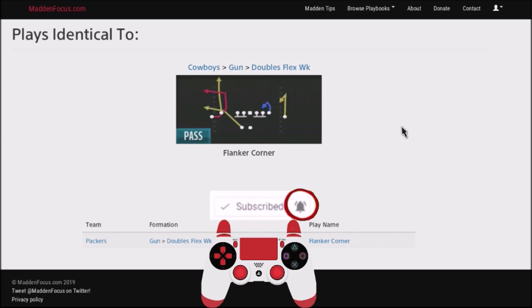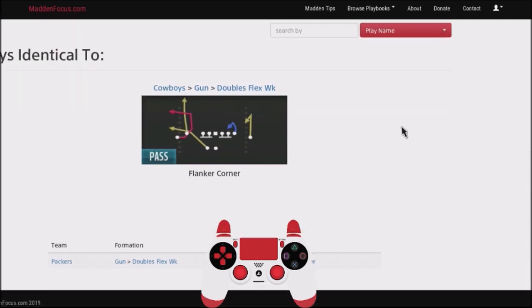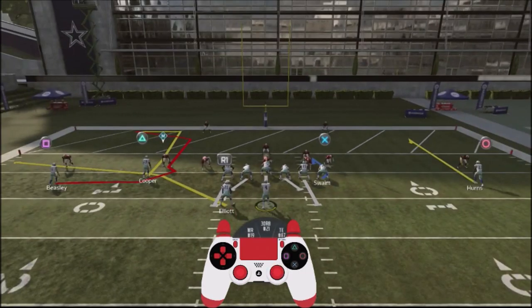I'm going to show you my controller when I'm setting this up. One of the things I want to tell you is that this play, Flanker Corner, is really good in the red zone, right around the five yard line or so, primarily because it's going to offer you multiple different options to hit your opponent in different areas of the red zone, making it very difficult for the user. This play is in the Cowboys and the Packers playbooks.